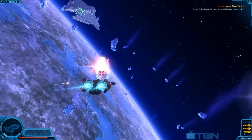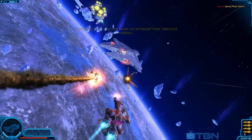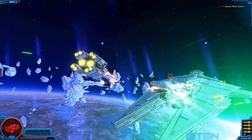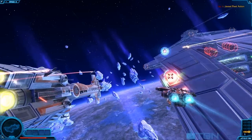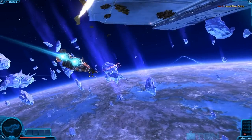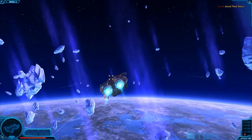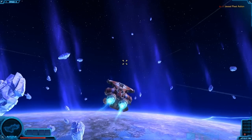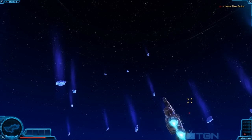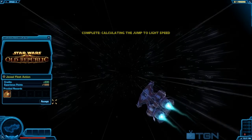Here's our last two guys — I'm just going to take them down quickly to complete the quest. We've completed the mission, let's calculate the jump to light speed and take off. This has been Cromar with TGN.